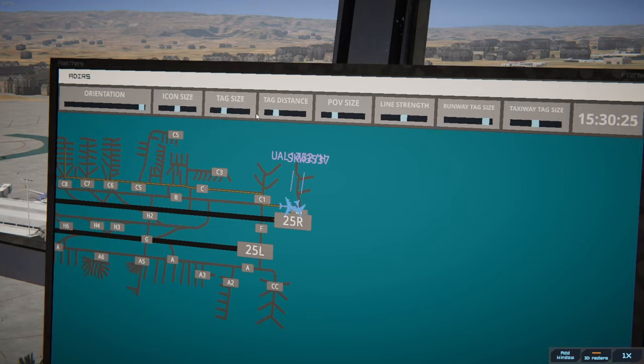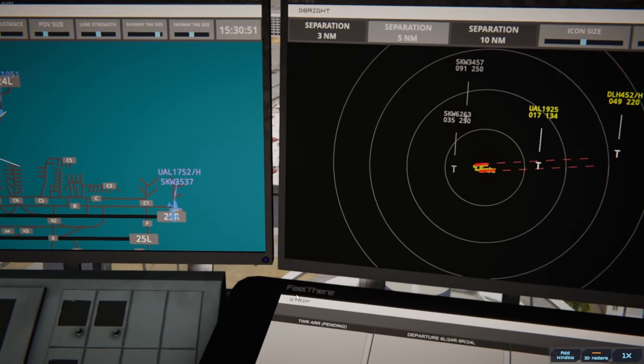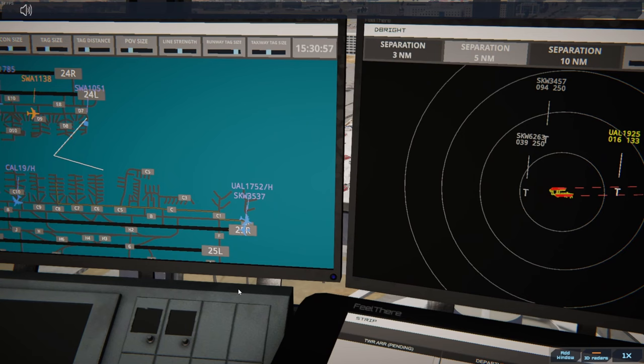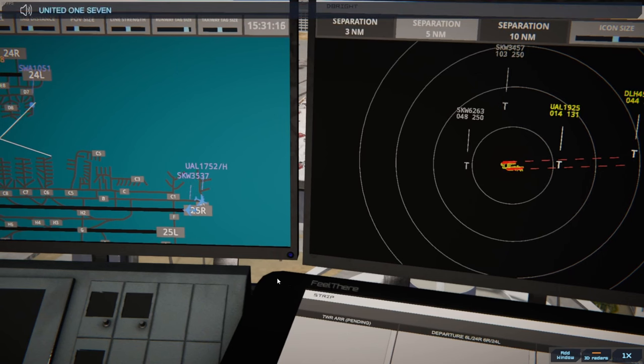Runway 25 Right lineup and wait, SkyWest 3537. I need to read the comments from the last video — everyone was like 'this is how you change the tags, idiot' and I was like 'oh damn, did not know.' I still don't know because I didn't memorize them — should have because it kicked me in the ass. SkyWest 3537 runway 25 Right cleared for takeoff, upon reaching altitude 1,000 contact departure. United 1752 Heavy runway 25 Right lineup and wait.